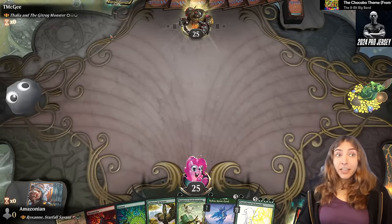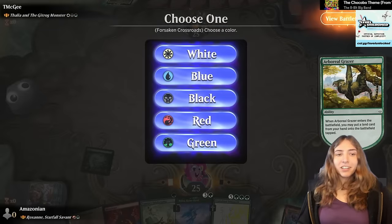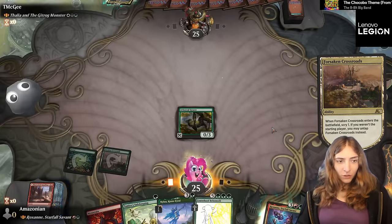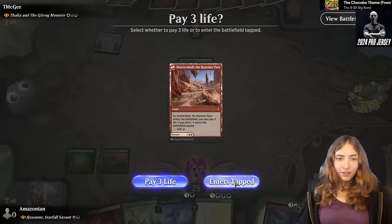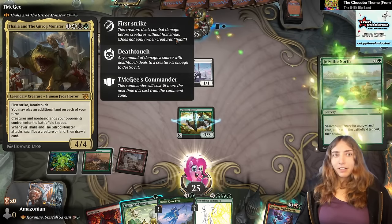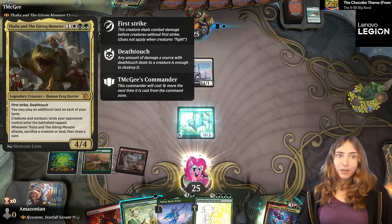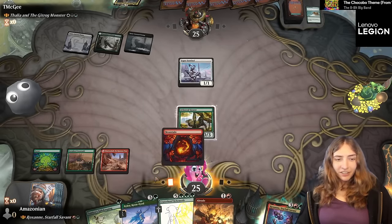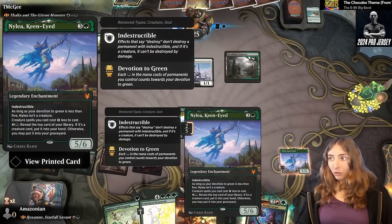Thalia and the Gitrog Monster. They make it so your non-basic lands and your creatures are going to be coming in tapped — which is very rude. I want mine to come in untapped, thank you very much. Thankfully some of these come in tapped anyway. We have Shatter Skull Smashing as a fourth land. Thalia and the Gitrog Monster is a very, very good commander — it gets built in a lot of different ways. I've seen it as a Planeswalker-supporting commander, as Death and Taxes with a Staxi-Taxi ability, and as Aristocrats or a Land Recycling deck. Incredibly good card. Bringing out Nylia — she's an indestructible enchantment, so she'll chill back here until we get enough devotion to attack with her.